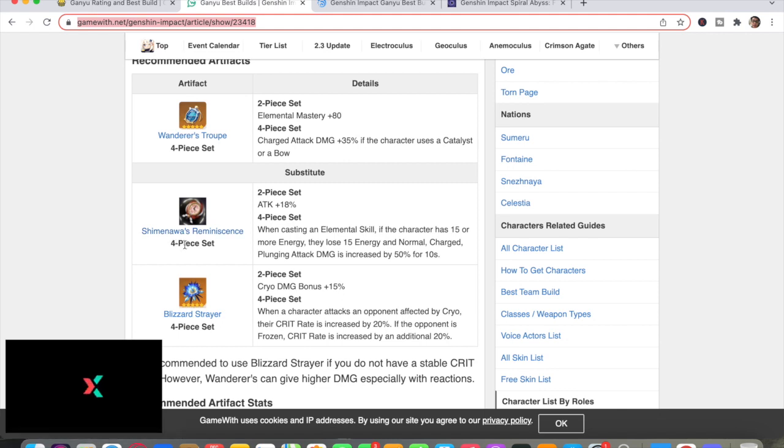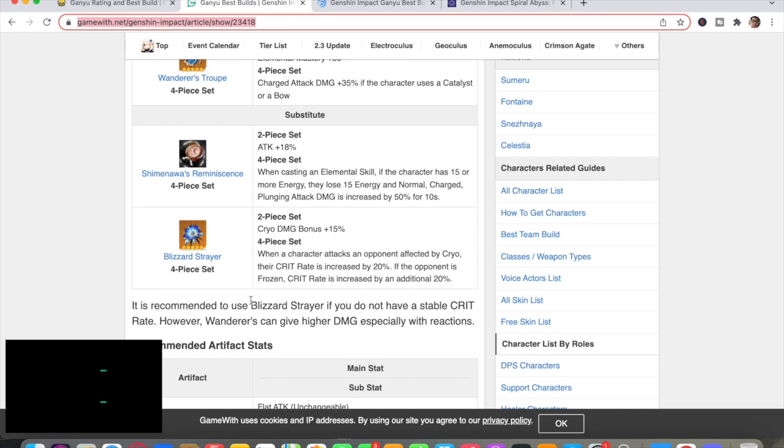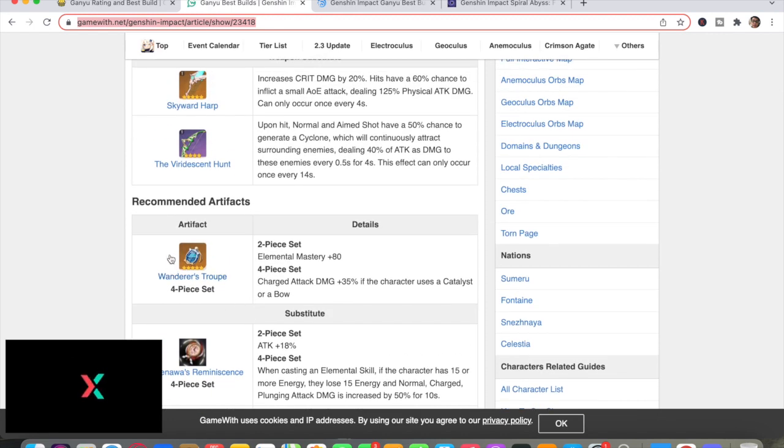You can also use a four-set of Shimenawa's Reminiscence or a four-set of Blizzard Strayer, but in my opinion Wanderer's Troupe is the best artifact set for Ganyu so far.